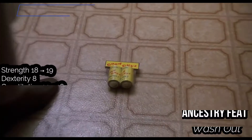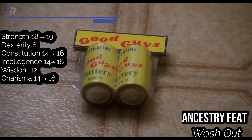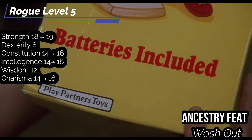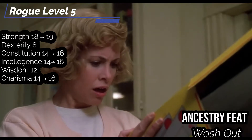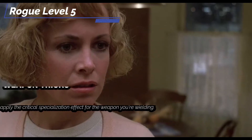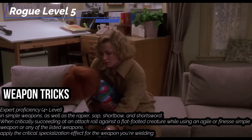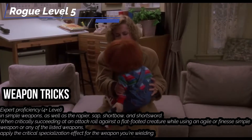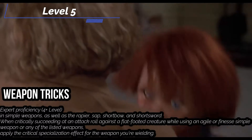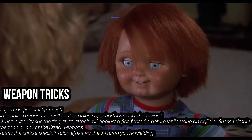For our fifth level, we get Ability Boosts — put them in Strength, Charisma, Constitution, and Intelligence. For our ancestry feat, I would suggest Washout: every time you succeed a Fortitude save against an ongoing poison, you reduce the stage by 2, or 1 if it's a virulent poison, and on a critical success you reduce it by 3 or 2 with a virulent poison. Our Sneak Attack goes up to 2d6 now. We also get Weapon Tricks — you get extra proficiency with simple weapons and unarmed strikes, as well as your typical Rogue weapons. When you succeed on a critical attack against a flat-footed creature while using listed weapons, you can apply the critical specialization effects for the weapon you're wielding.